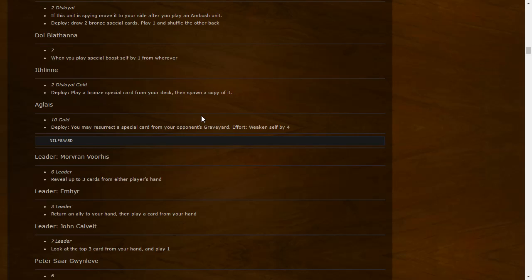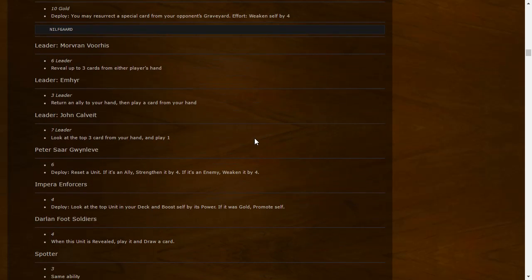Paste a Glaze: ten gold — Deploy: you may resurrect a special card from your opponent's graveyard, but it's weakened by four. So you either play it as a 10-strength gold or on play resurrect a special from your opponent's graveyard as a six-strength equivalent. Basically a Caretaker for special cards. If your opponent doesn't have a useful special in their graveyard, you can just play it as a 10 gold.